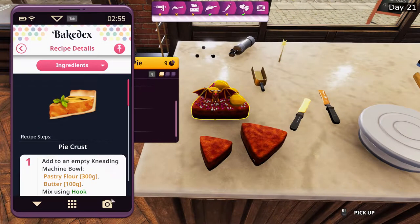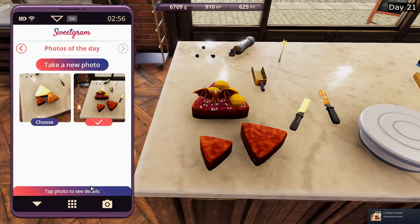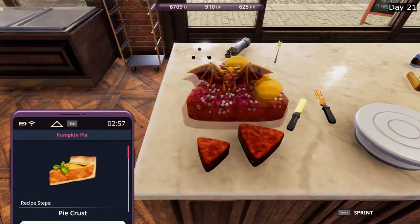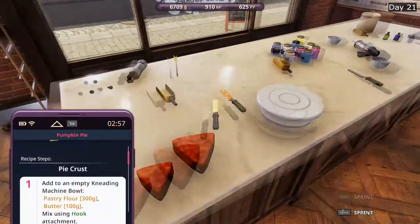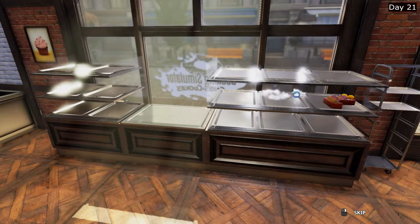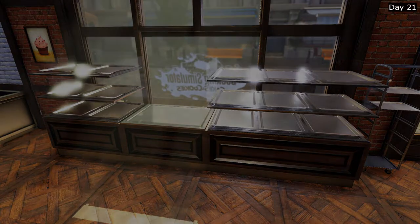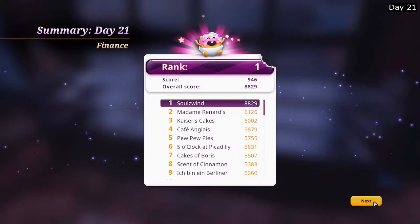Let's take a photo of this. Choose this one. And I think that's it. I'm going to submit everything that's still in the oven and here, and I'll see you at the end of the day. 8,000 points, 900 in score. Woohoo.